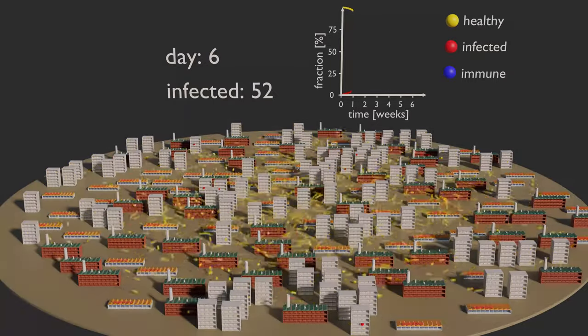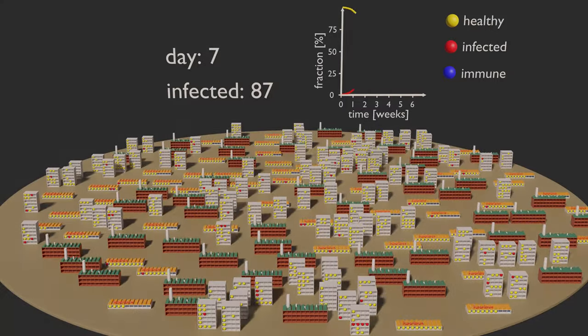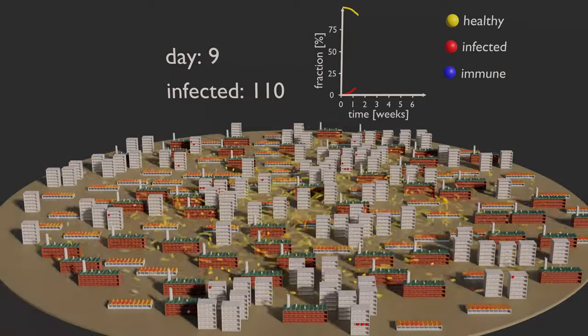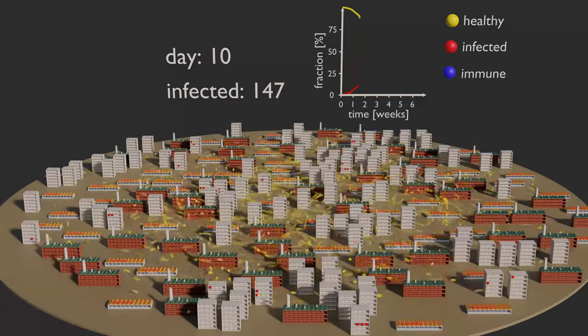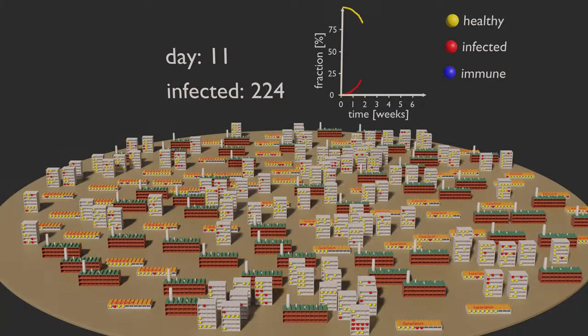Now it's about six days in, so we should see some of the marbles staying at home because they are sick, but their flatmates continue to go to work. As you can see in the graph, the number of infections is growing exponentially in this part of the simulation. Let's fast forward a bit.